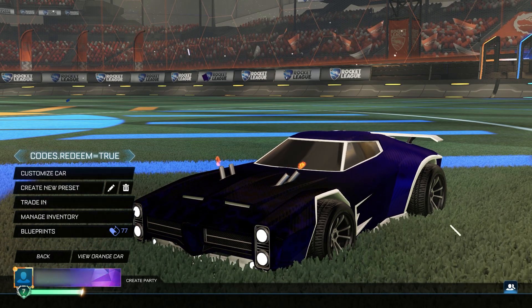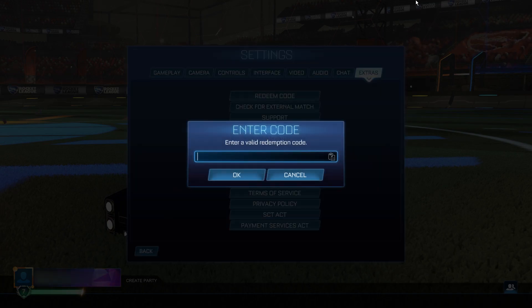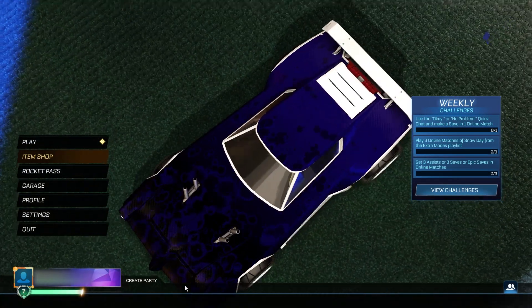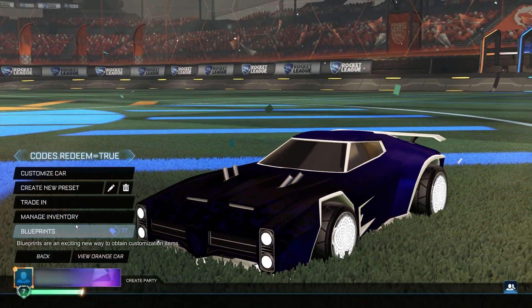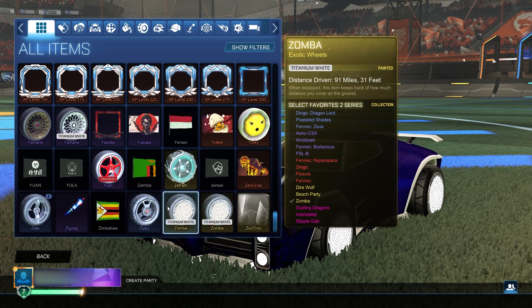I've got one more insane item. Go to settings, extras, redeem code. This is going to give you the Titanium White Zomba in your game for completely free. The code for this is simply TWZOMBERS13. TWZOMBERS13 is going to give you the Titanium White Zomba for completely free. And there it is — look at that cart we've made with these items in this video. It's super insane looking. Checking it out in the inventory: there it is — the White Zomba. Super insane.